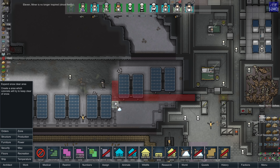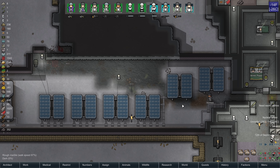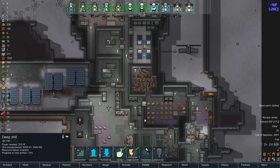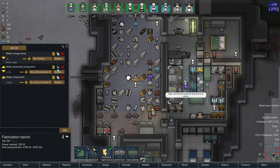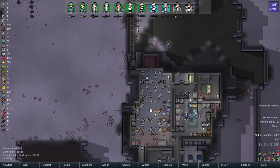I'm going to need to clear the snow underneath the solar generator — there we go, now we can path a little bit easier. Arrow needs to make some advanced components. We're going to make up to 12 advanced components and 20 regular components as replacement, once we're done with the lances.